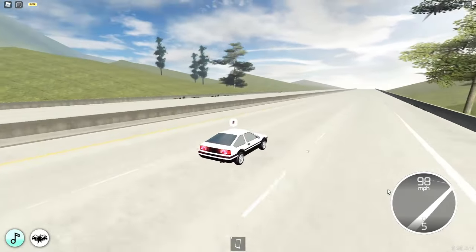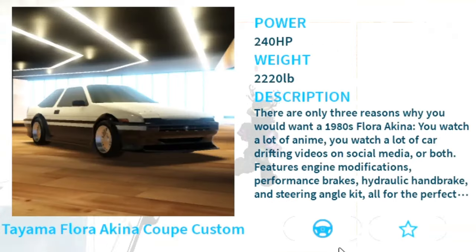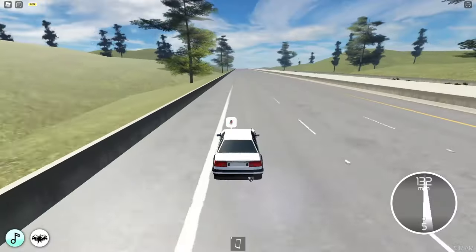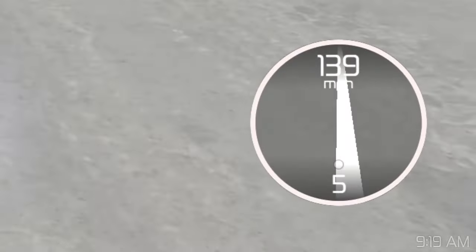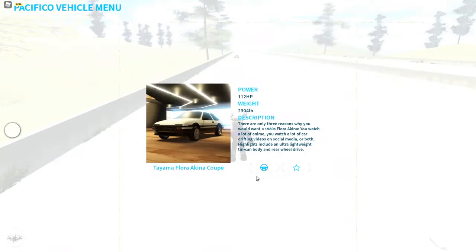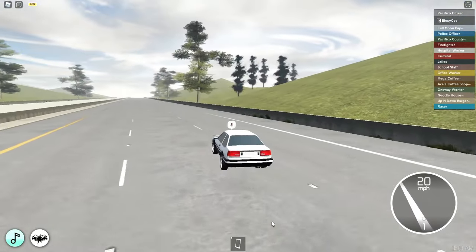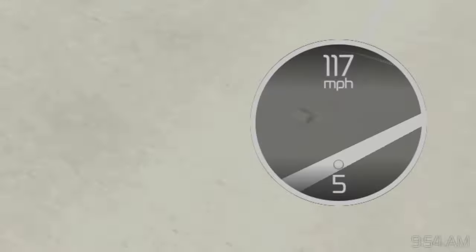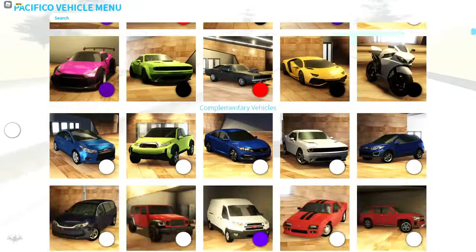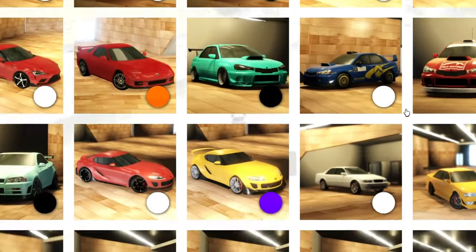The plain Liftback - let's stop at 120 because it's taking too long. The Akina Coop Custom - can I do burnouts? It's 140 miles per hour, unfortunately. The Tayama Flora Akina Coop also just goes 120 miles per hour. Car Collection Series 6 and 7 appear to have no new additions by the looks of it.